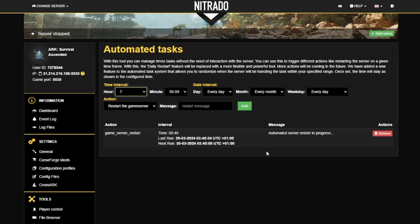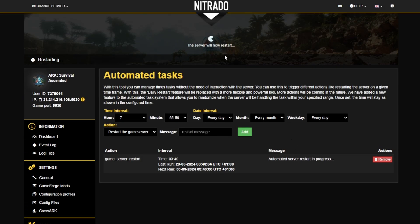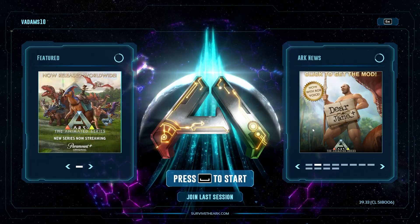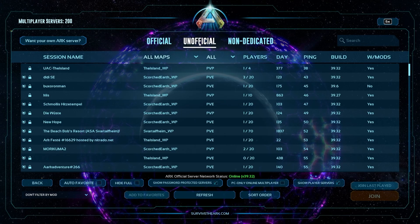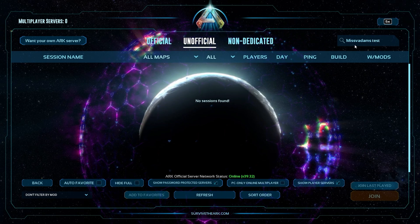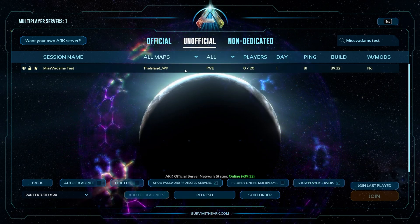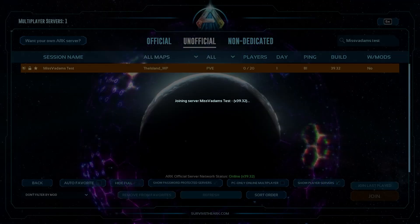Once all this is done, we are pretty much ready to start up our server. Go to the top right, hit Start Server and go. It's going to take a little bit of time to start up — once this finishes, a new update may install as well. We will be able to search for our server in the ARK server list and join. When you get in game, hit the Start button, Join Game, and make sure you've got Unofficial selected and Show Password Protected Servers ticked. Search for your server name — mine is MsVedam's Test — hit Enter, the server appears. Click it, Join, enter password, and we are ready to go.